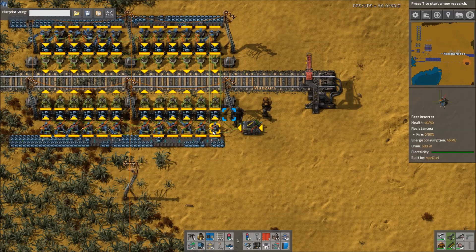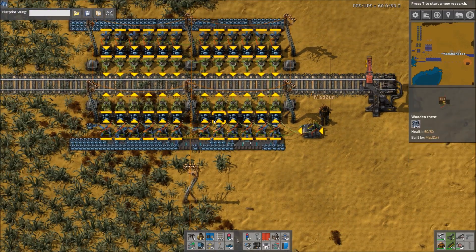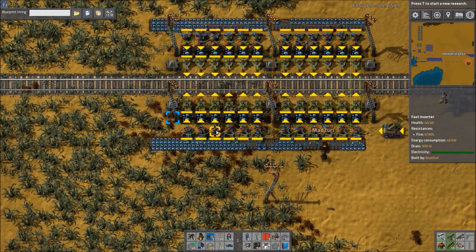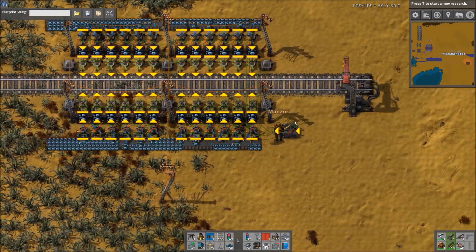It will get a little funny once a train pulls up, because the train is obviously going to empty these chests, and then all these inserters will constantly be empty while the train's loading, so the inserters won't really follow the condition. But then, as soon as the train leaves, they should all start loading evenly again.